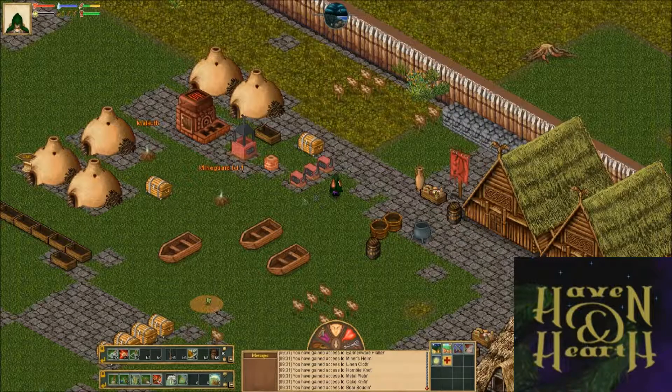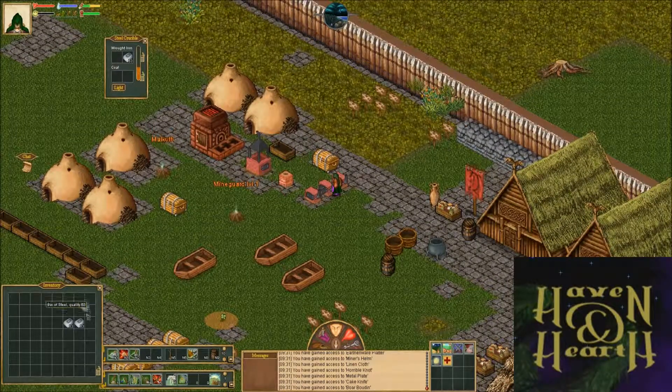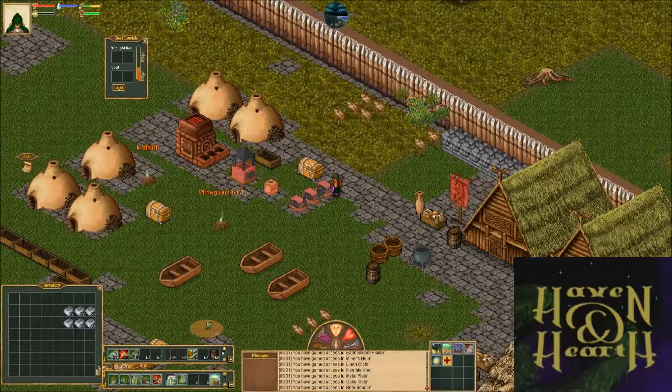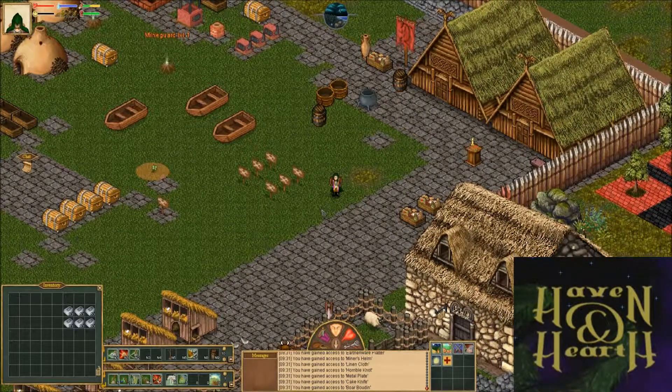Here we are 56 hours later, and as you can see, the smoke has disappeared — that means our steel is ready. Quality 63. That's the original quality of the iron bars I put in, so they didn't lose anything, and that's because I put in such high quality fuel. What determines the quality of steel is the average between the quality of the crucible, the steel, the coal that you put in, and the fuel. So it's a lot to remember.